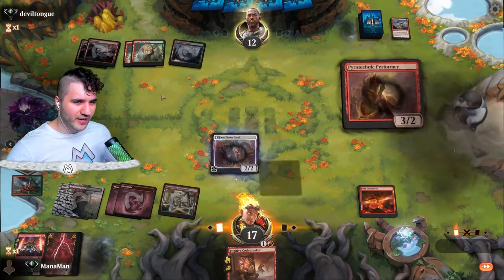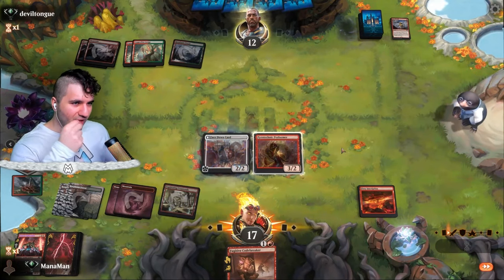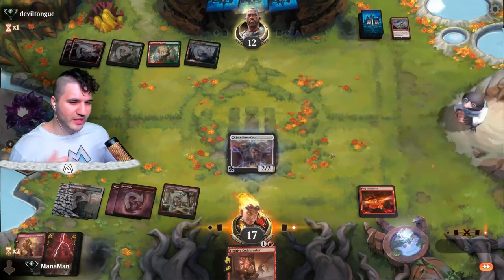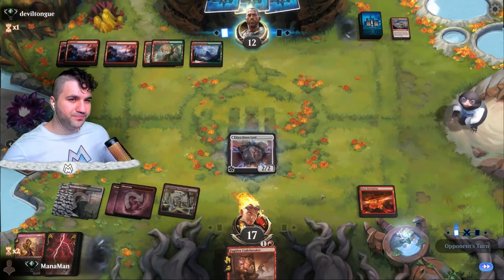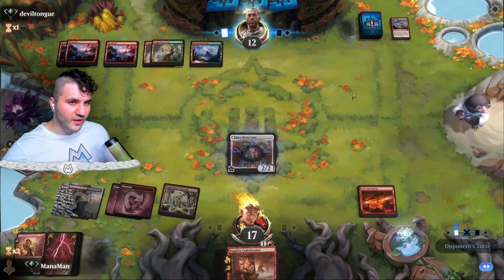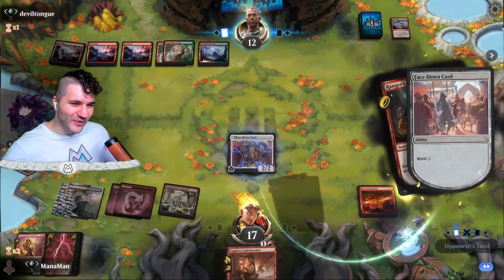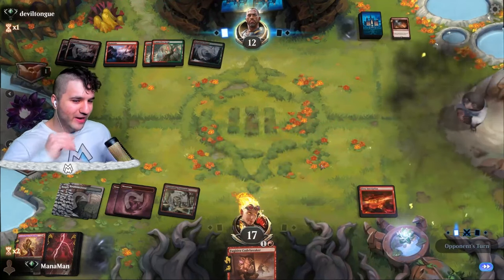We've got the Codebreaker for later and then we're going to turn this face up — this is going to get absolutely nasty. I don't think they have any shot here unless they have some sort of board wipe or Brotherhood's End. Getting rid of the Performer isn't great but it is what it is. If I didn't have the Codebreaker here, I'd be a little more nervous. A Firebrand — two cards in their hand — and now the Codebreaker.